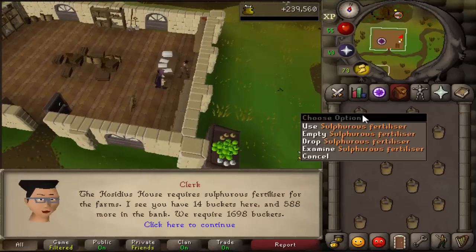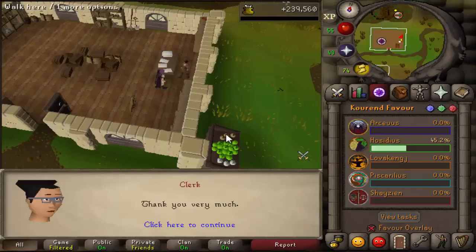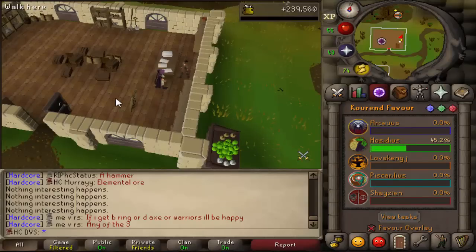So I made all of the Saltpeter that I needed to, or the fertilizer. Hopefully this gets me to 45 favor - it should. Nice, alright, let's go do Mess Hall.